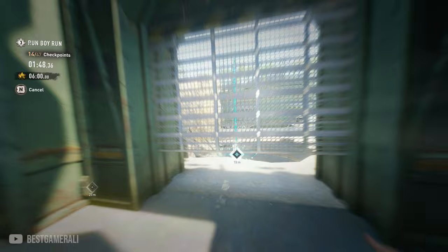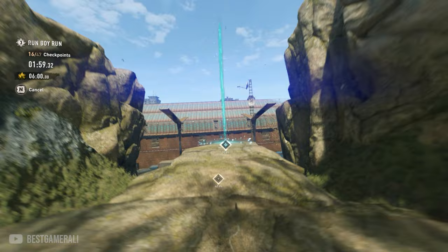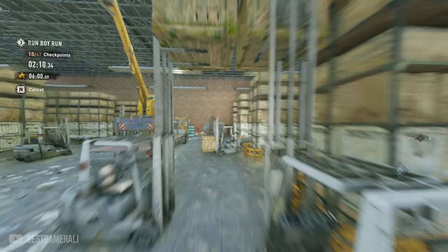When you reach this section, land here and move toward this area — there's a rope down there. Grab it, drop down, and you'll see another rope. Grab it and click to kick off. Make sure to do a far jump here because you'll gain a lot of distance. Then slide and jump as always — that's always going to help you.